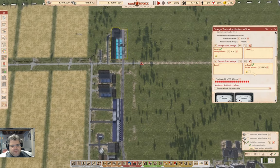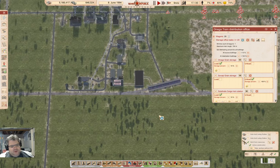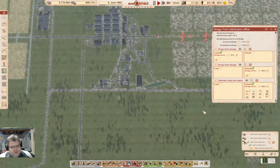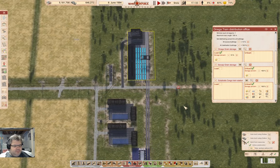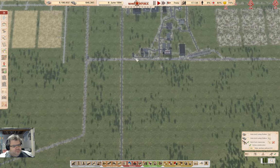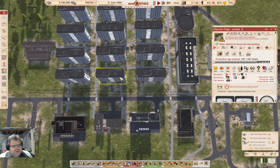We're going to go ahead and add a destination here, and we're going to unload crops. That should get something happening.